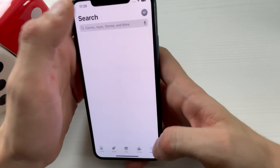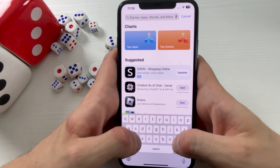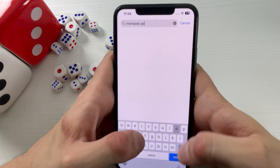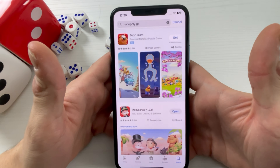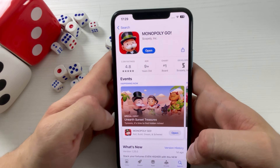Right here I'm on my App Store. If you're an Android user, go to the Google Play Store. I will type in 'Monopoly Go' — right here it says Monopoly Go.